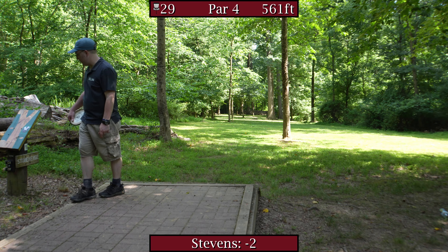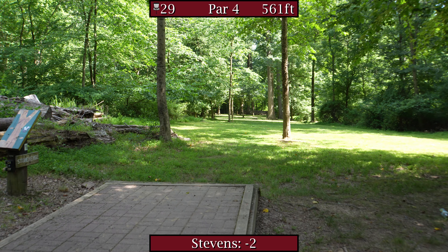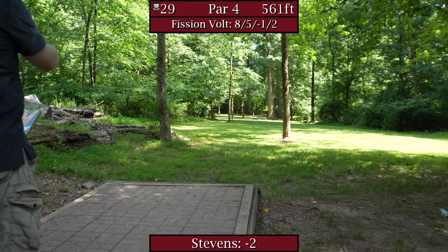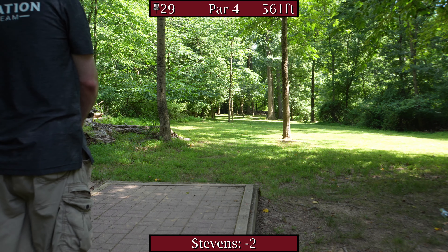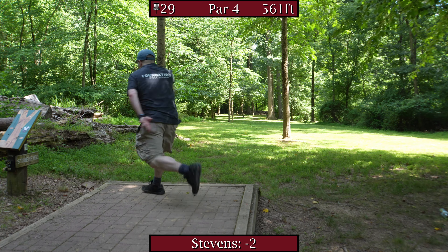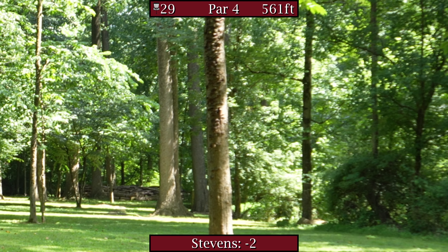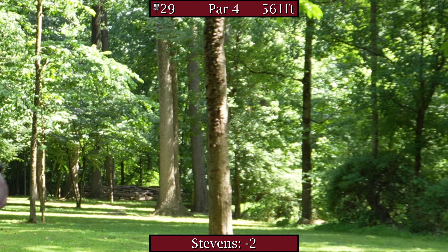On to hole 29, Stonehenge, par four, 561 feet up and to the left. My play here is just down the right towards B-pin and then hopefully have a lean up to the basket. I'm going with my Volt, nice and straight, get a little finish left maybe at the end for bonus. Oh I cooked that — oh no. I just ripped that one over into the heart of darkness.